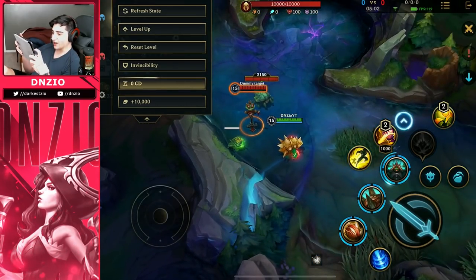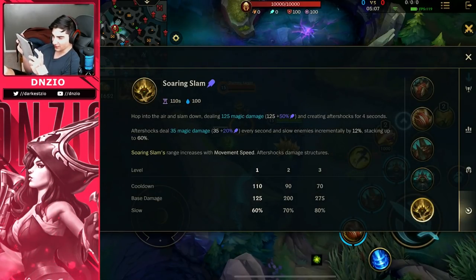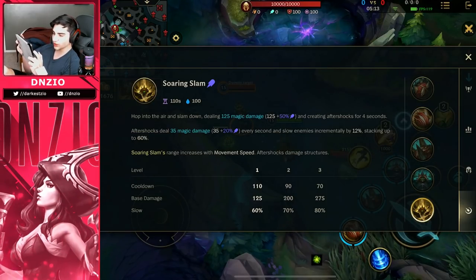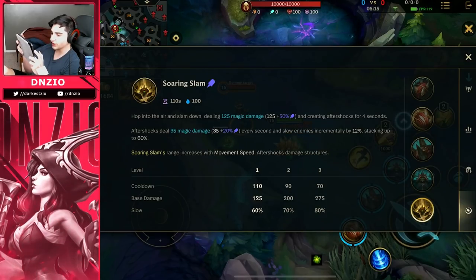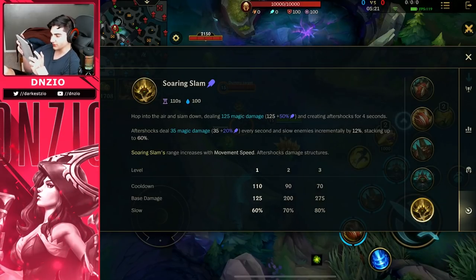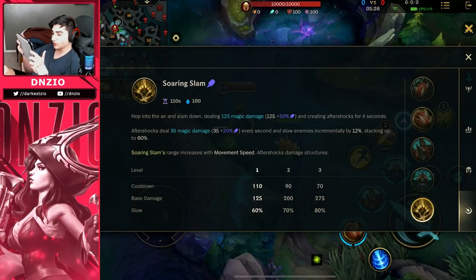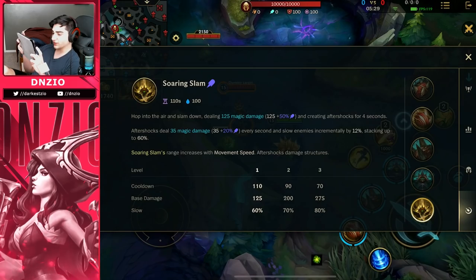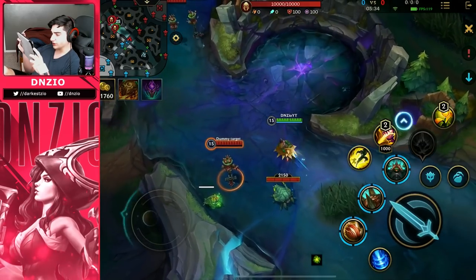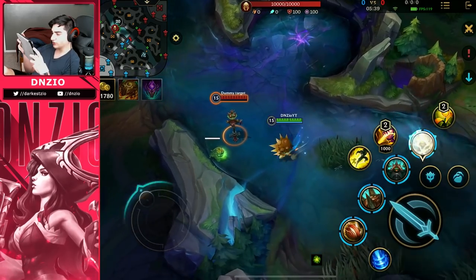All right, now the ultimate guys — pretty sick. Soaring Slam: hop into the air and slam down dealing 125 magic damage and creating aftershocks for four seconds. Aftershocks deal 35 magic damage every second and slow enemies incrementally by 12%, stacking up to 60% — that slow is pretty crazy. Soaring Slam's range increases with movement speed, so the more movement speed you have the bigger the range of your ult. Aftershocks also damage structures like turrets.